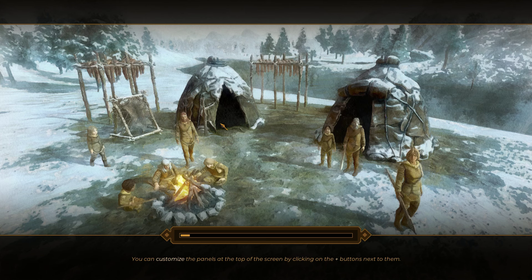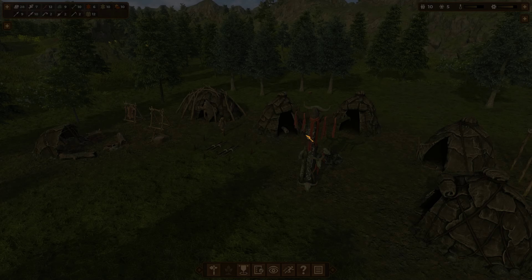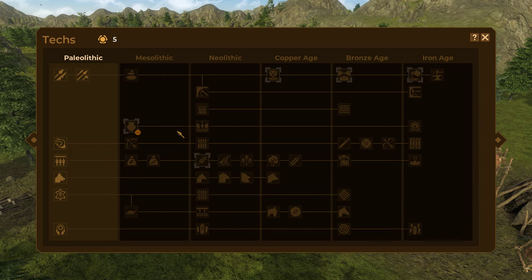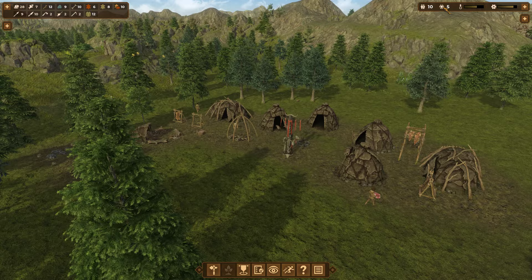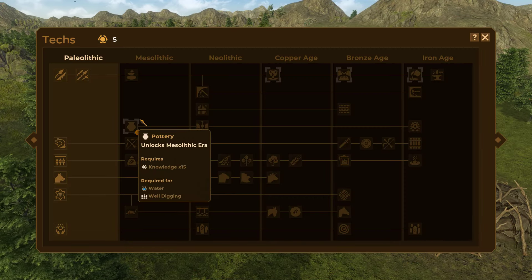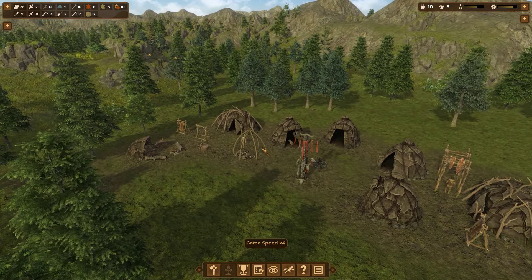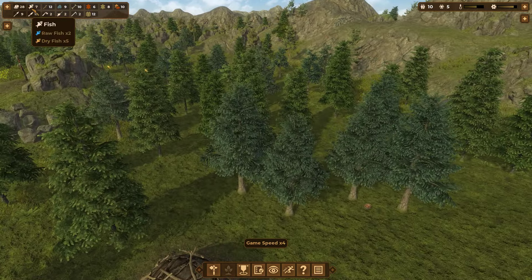Hello everyone and welcome back to Dawn of Man, this is episode two and we're going to jump right back into where we left off last time and work our way into the mesolithic era. We're probably not going to get to the neolithic era today, but we've got to farm up quite a few more knowledge points - we need 10 more to unlock pottery.